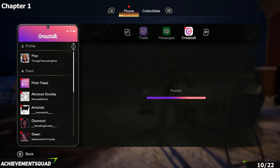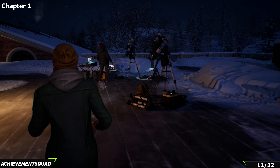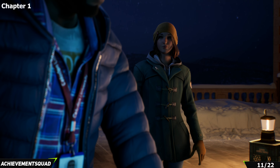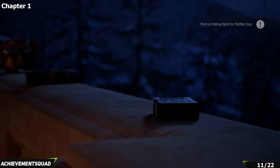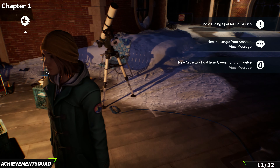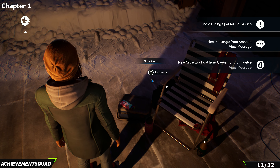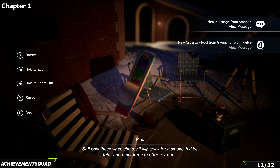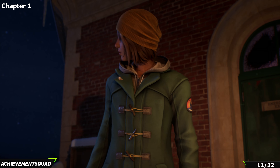Once that's done, speak to Safi — she'll tell you about a secret she's keeping. Then go speak to Moses and he'll give you a bottle cap. With that bottle cap, look to the area where you were sitting at the beginning. Just to the left of the chair with the red scarf, you'll find some sour candy. Examine it, rotate the box to see inside, and place the bottle cap inside. Then go over to Safi and offer her some sweets.